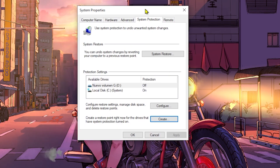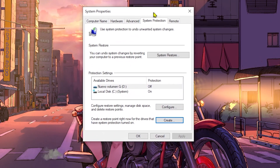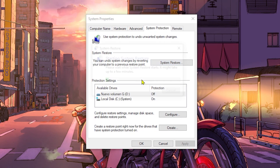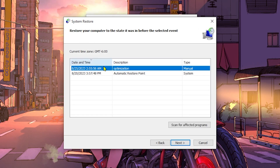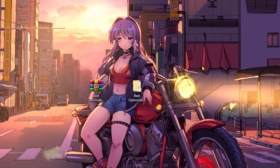If you ever want to undo the changes, I'll quickly show you how. Click on System Restore — you'll see the Optimization restore point we just created. Click Next and then Finish. I'm not going to do it now since I'm continuing the process, but I recommend having it just in case.